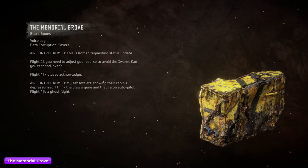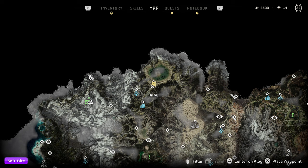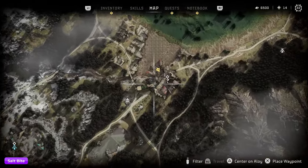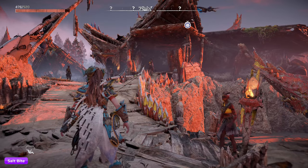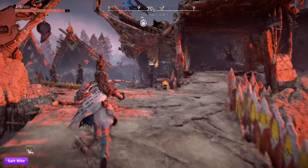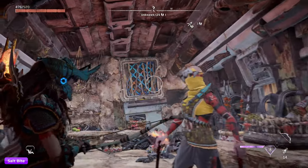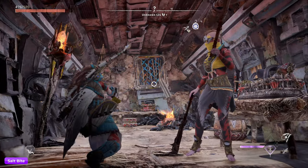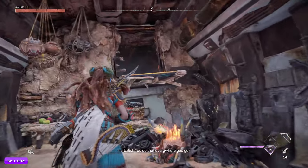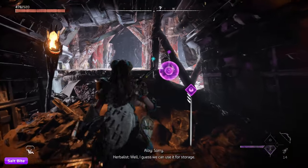Once you pick that up, you're going to head over to the settlement called Salt Bight — it's going to be just a little left of where number six was. You can see the location on the map. Now you're going to have to find the building with a vent in it. This is a clever hidden old world object, kind of hidden in plain sight — this plane. Hop open the vent, then go back in and find your black box.